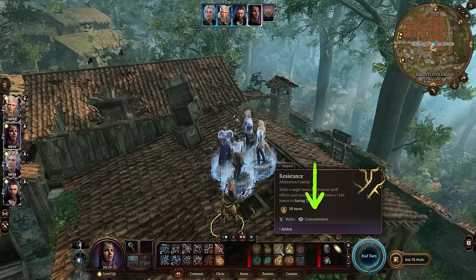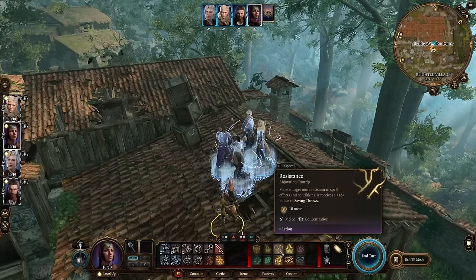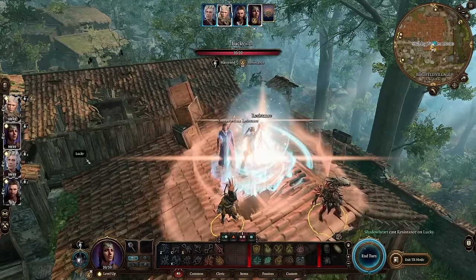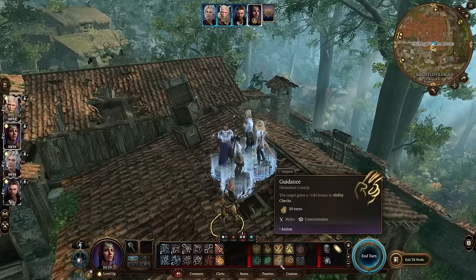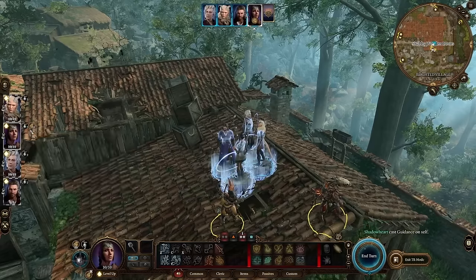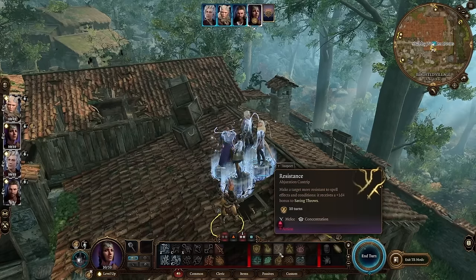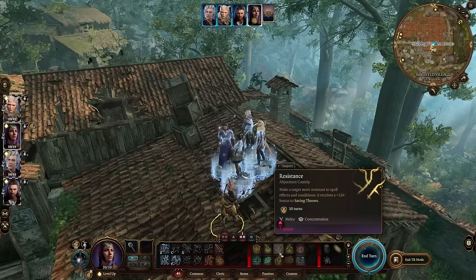This next one has to do with concentration spells and how they work — it's really easy to do this wrong. A concentration spell means the character has to concentrate on that buff or damage ability to keep it up, and you can only concentrate on one of these at a time. For example, if I put Resistance on a character, she gets that buff. But if I then cast Guidance on another character, the Resistance buff disappears. You cannot use multiple concentration buffs simultaneously. When you use a concentration skill, you want it to play out its full duration — this one lasts 10 turns — before using another concentration ability.